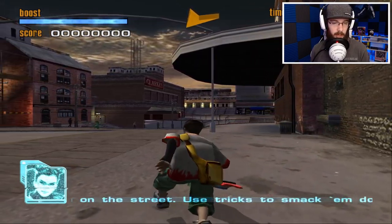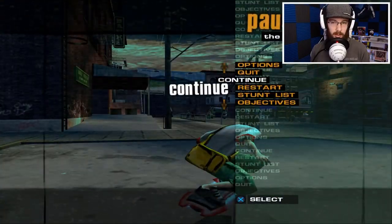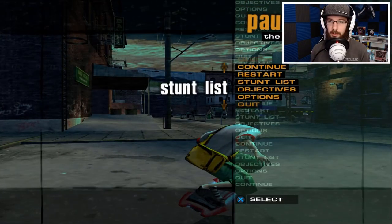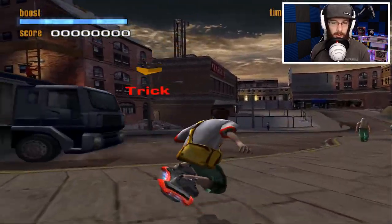Okay, GCP heavies around the street — use tricks to smack them down. One thing I don't like is the motion blur, and it doesn't look like there's any way to turn that off. Hopefully it's just in the cutscenes. So where do I go?